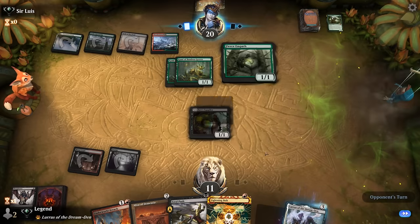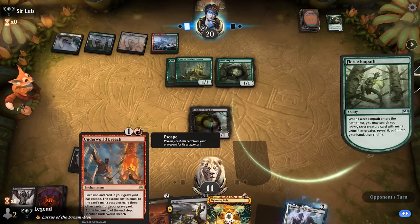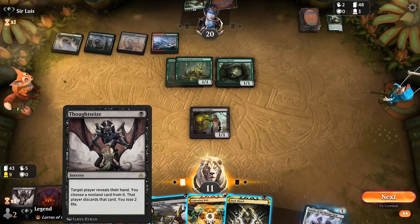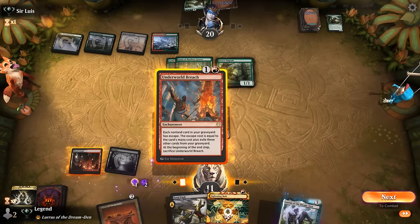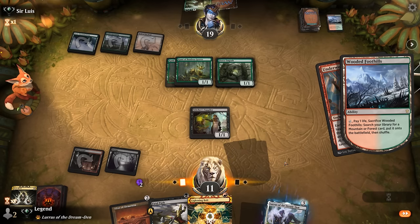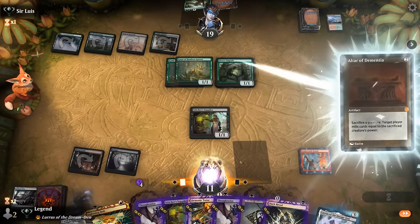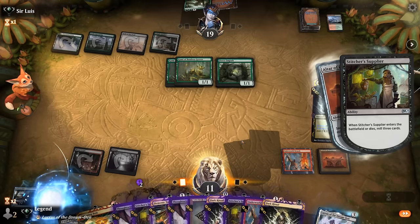There's an argument for next turn just casting Breach for value if we draw land, to replay Thoughtseize and take Titan if we don't think we can beat it. Dark Ritual is good — so if we Ritual, Breach with two mana floating, Ritual again — yeah, take it from there. We might be able to combo off. We need to start by casting Dark Ritual, then play Altar, mill myself with Supplier, and yeah, we have guaranteed lethal assuming we don't time out.